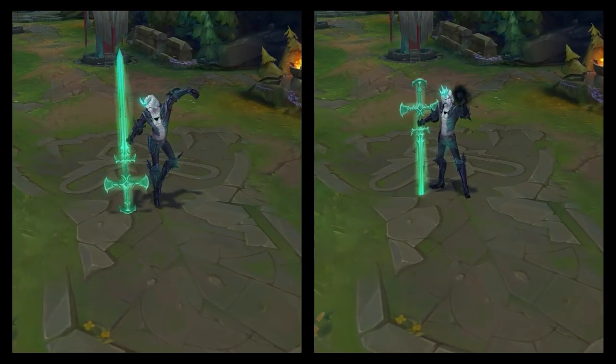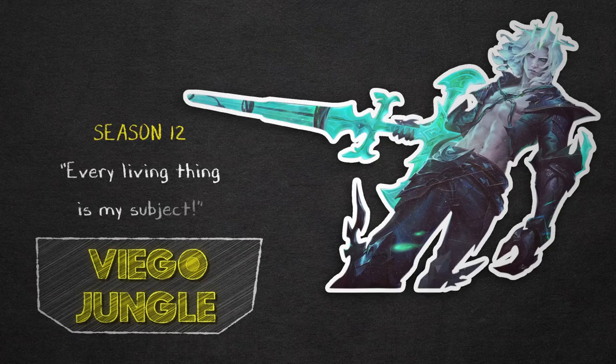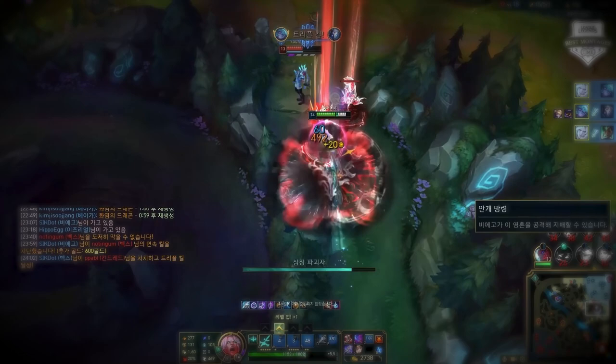My name is Adam Moose and today in this series called In Depth, I'm going to be breaking down everything that you need to know about Viego Jungle. Viego is a unique carry jungler that has massive pop-off potential when in the right hands. He has the ability to steal enemy champion souls and completely take over games, especially if you can pilot those champions.